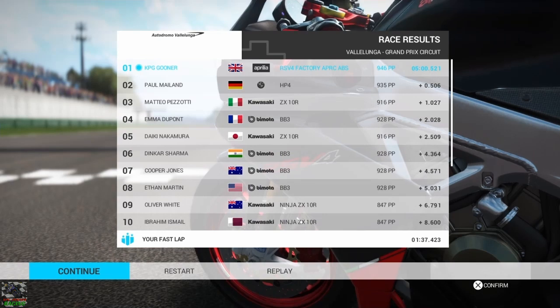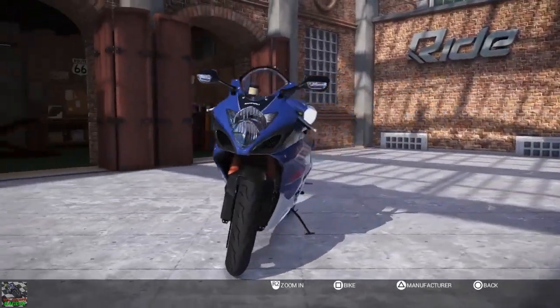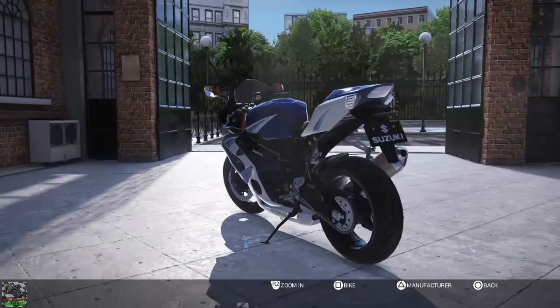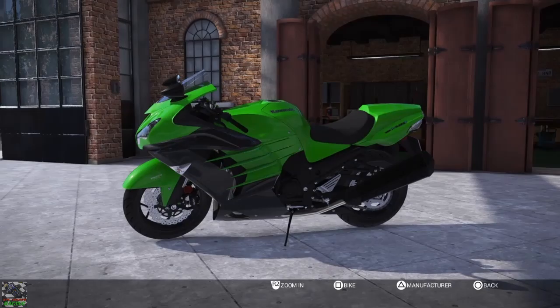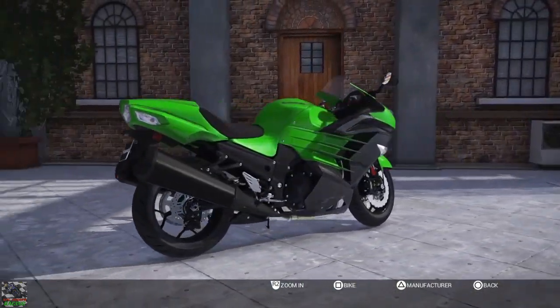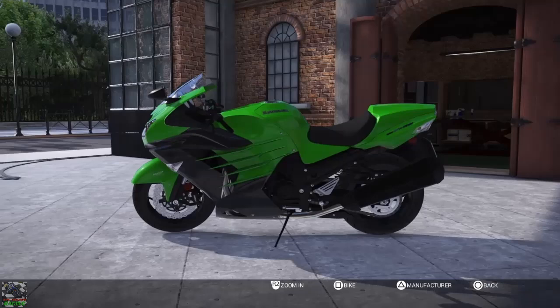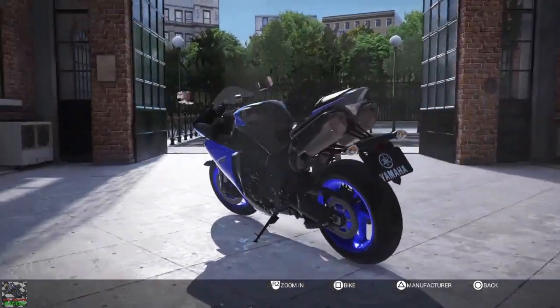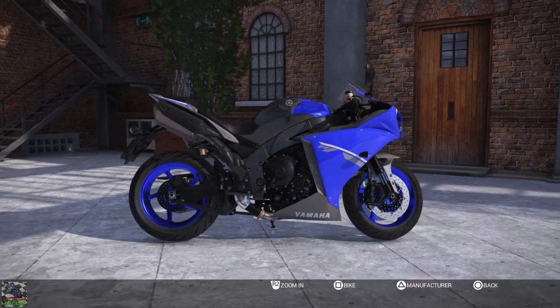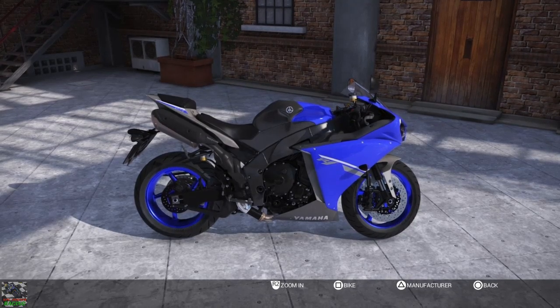Now let's get into the bikes coming up in the next video and I want you to choose which one you want to see. The first is a free DLC bike — the Suzuki GSX-R K5 1000cc. Next is another free DLC bike, the Kawasaki ZX-1400, the highest CC bike in the game — very big and heavy but interesting. And finally the Yamaha R1, which I got from an implantation event. Let me know in the comments below which one you want to see next. Thank you so much for watching — bye bye guys!